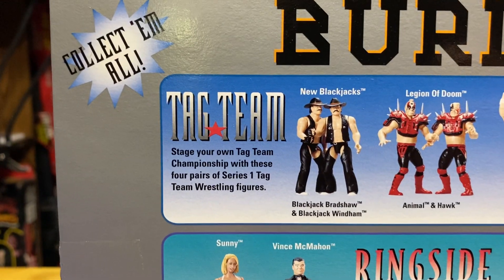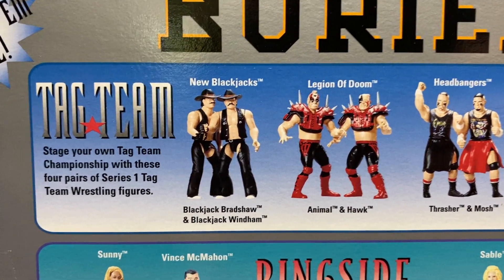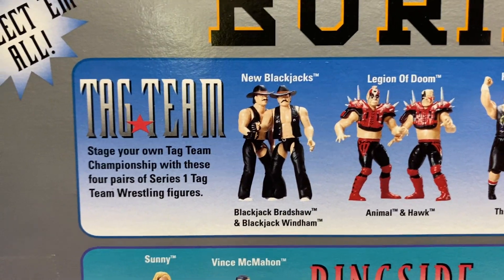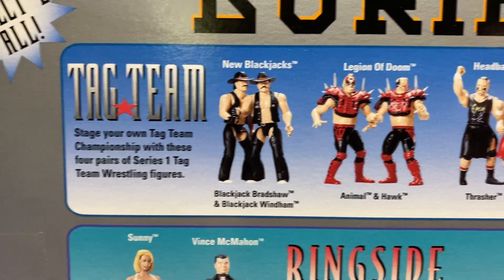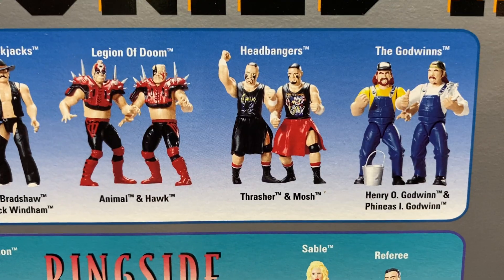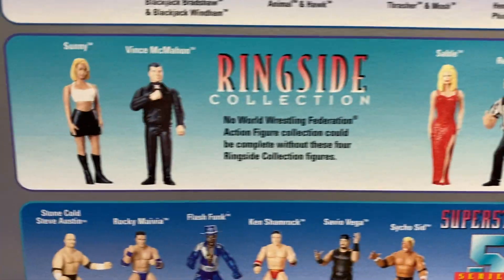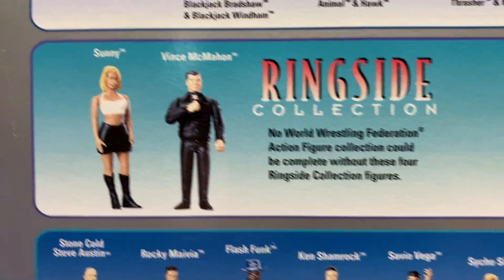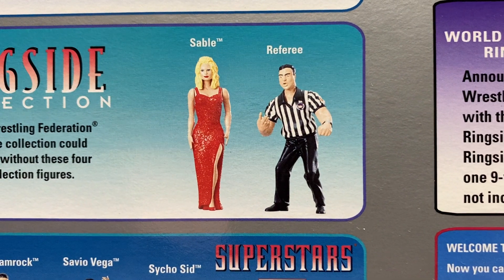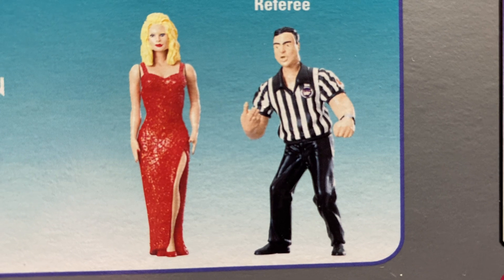Let's get some nostalgia here. I'm going to collect them all. This was a tag team line that they had. We got the new Blackjacks — Blackjack Bradshaw, Blackjack Wyndham. Legion of Doom — Animal and Hawk. The Headbangers — Thrasher and Mosh. And the Godwinns. We got the classic ringside collected here, featuring Sunny, Vince McMahon, Sable, and a referee who's eternally stuck in the two position.